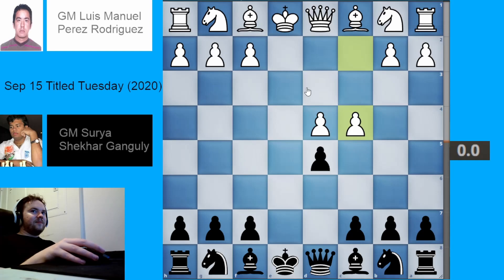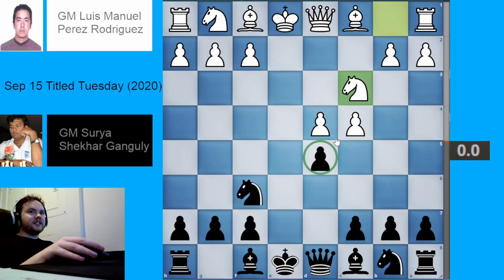White has just played pawn to c4, putting pressure on black's pawn on d5. Black now played knight to f6, which is a very good move against just about anything in the exchange variation. This move develops the knight to one of its best squares and gives black the option of taking back on d5 with the knight if needed — very often against isolated pawns you want to blockade them, and knights are especially good for that task. White played the most common move, knight to c3, adding pressure to the d5 pawn and the d5 square.